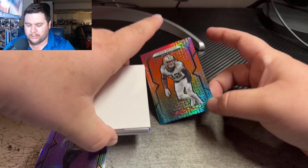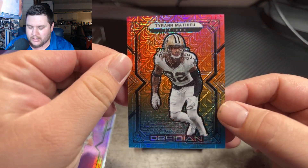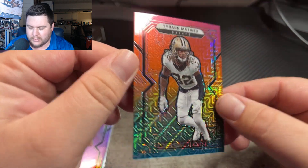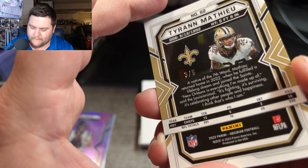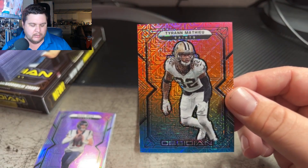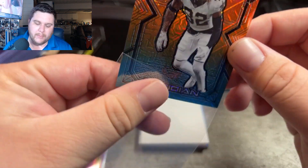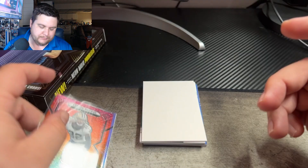Boom — here we go. Good color on this. I believe this is our exclusive First Off The Line — Drann Matthew for the Saints. That one's going to be numbered to five, number three out of five on that one. Good player, good player. Not the number out of five we'd probably want, but nonetheless a good player.